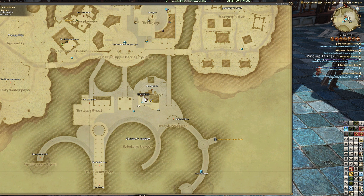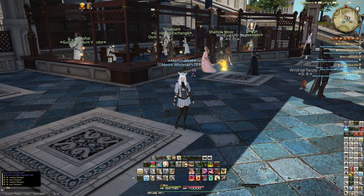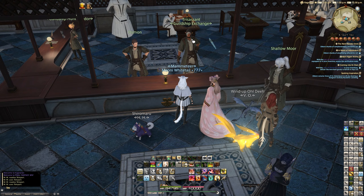If you go to Trissant at X11.9, Y13.3 in Old Charlyon, near the Old Hunt board, you will find the Rokon Potsherd Exchange.